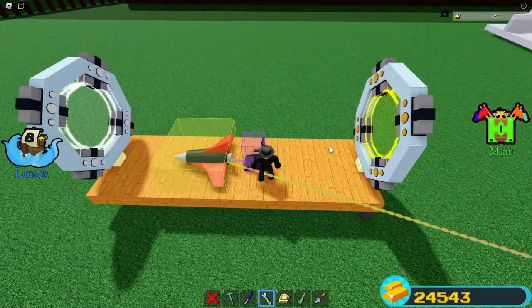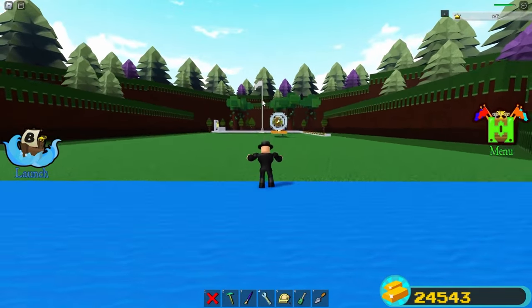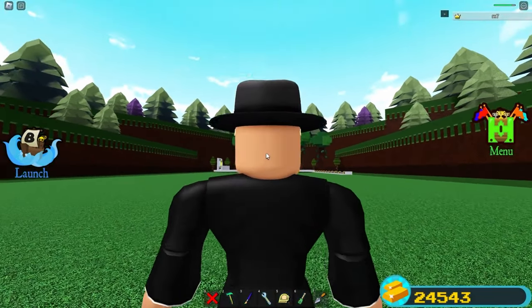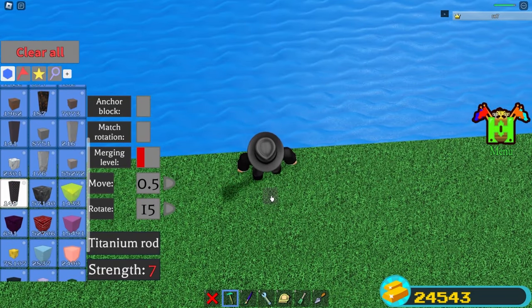If you have the Binding tool, just unbind these glue blocks from the switch — that's very important to do. Come over here and make sure you're exactly in front of the white team flag, just like this. Then place yourself a rod.